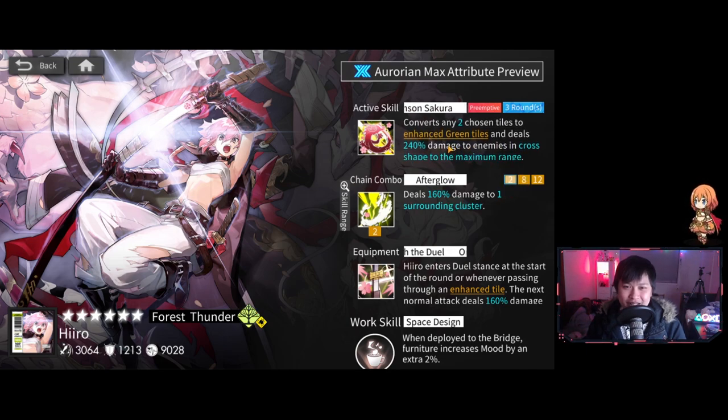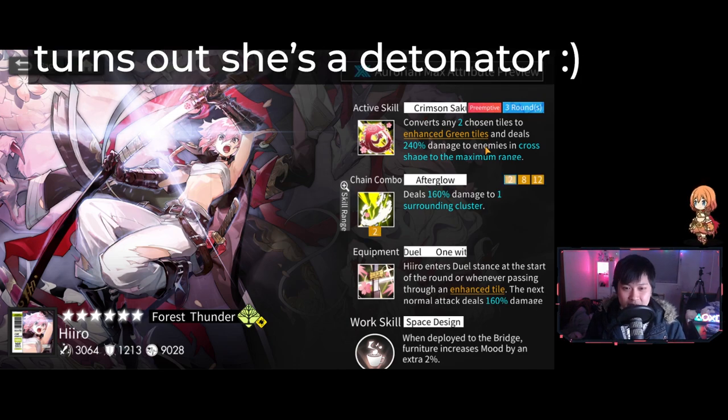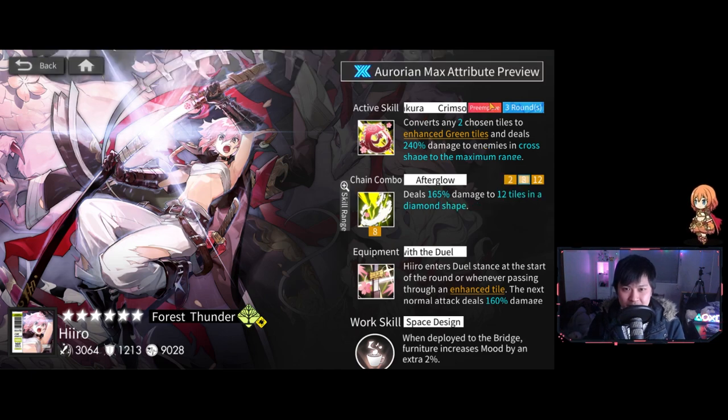Let's have a look at her active skill — this is juicy. It converts any two chosen tiles to enhanced green tiles and deals 240% damage to enemies in a cross shape to the maximum range. I cannot tell if she's a converter or a detonator. If she's a converter, this preemptive is going to come at breakthrough zero. If she is a detonator, she is probably going to have this preemptive locked behind like her breakthrough three because of the reduced stats.